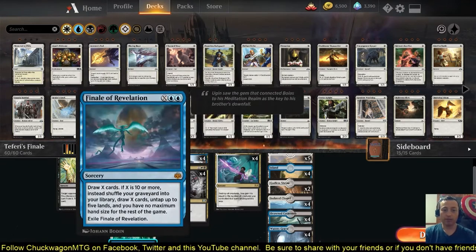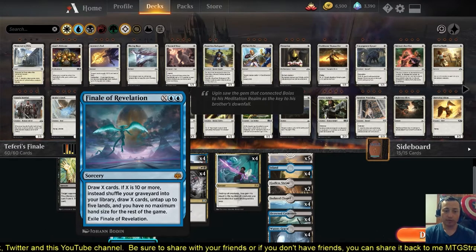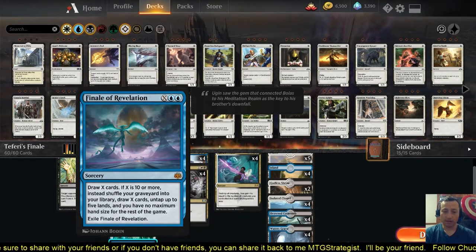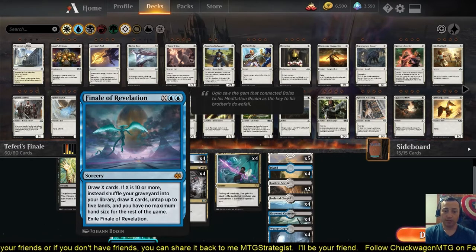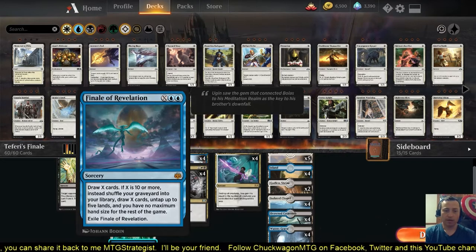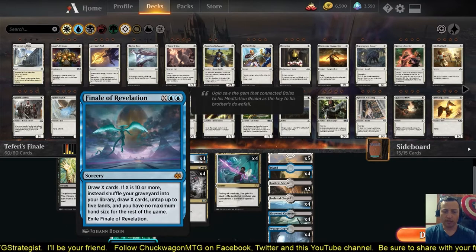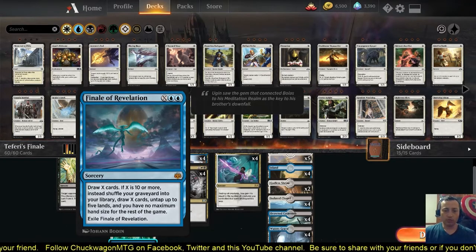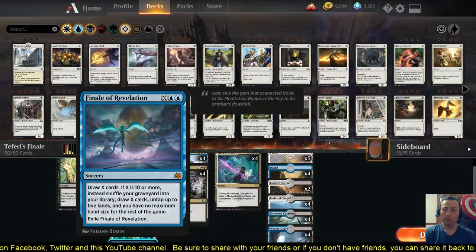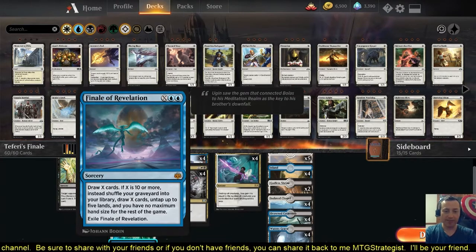We also have Finale of Revelation — two blue and X, you draw X cards. If X is more than 10, you shuffle your graveyard into your library, draw X cards, untap up to 5 lands, and you have no maximum hand size. Even in the late game if you top-deck a Finale of Revelation, you can draw 10 cards and still probably draw into your Kaya's Wrath or other spells. It untaps lands and you can just have a huge hand — a great pairing of Finales.